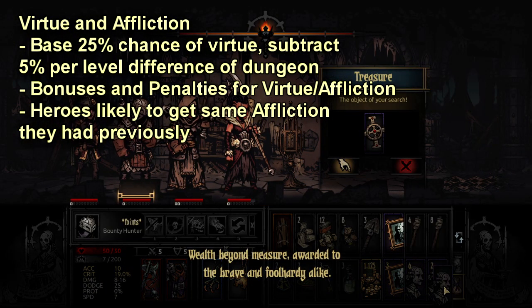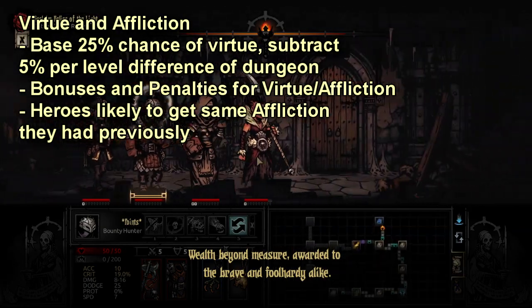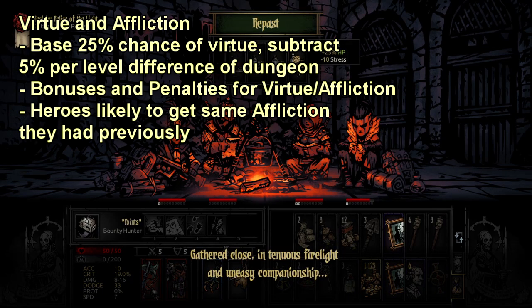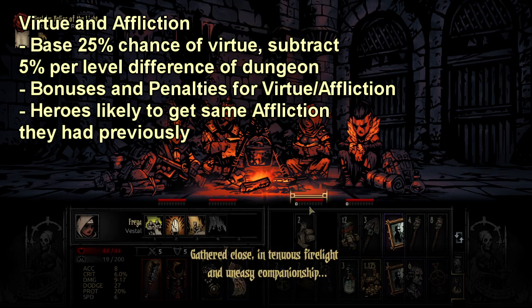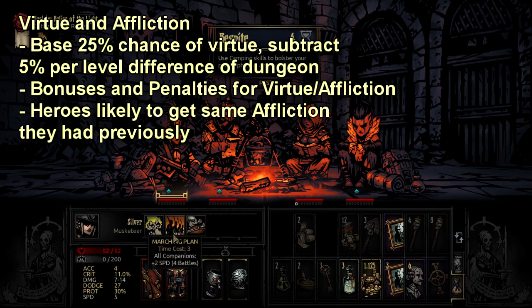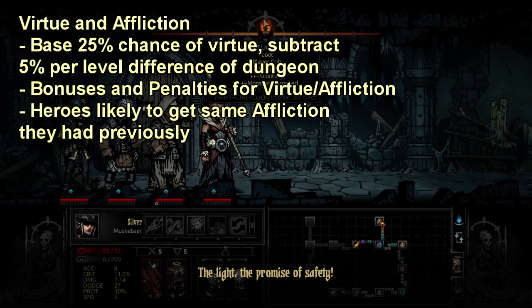So whatever your chance to not get a Virtue is, that is your chance to get an Affliction. Afflictions are very dangerous and most of us are probably familiar with them, but just know that Afflictions lower all resists except Deathblow — so this includes Disease and Trap Resist — by 15%, on top of lowering your max HP by 10%. That is before we get to all the other specific Affliction modifiers that exist. Afflictions can be reset mid-dungeon: if you're able to heal enough stress to get the person back down to zero stress, then the Affliction will go away.